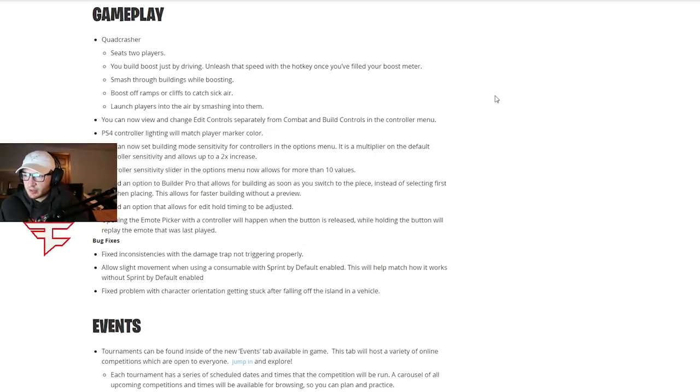Alright, patch notes — we're just gonna read the controller things. You can now view and change edit controls separately from combat and build controls in the controller menu, pretty self-explanatory. PS4 controller lighting will match the player marker color, pretty cool. You can now set building mode sensitivity for controllers in the options menu — it's a multiplier on the default controller sensitivity and allows up to a two times increase.